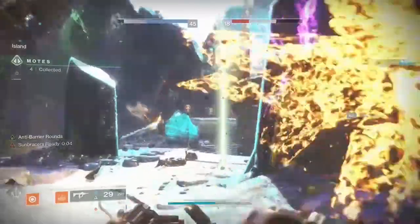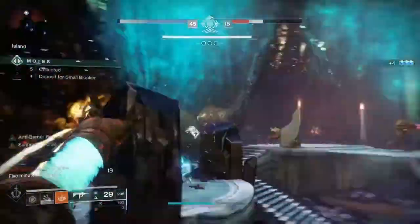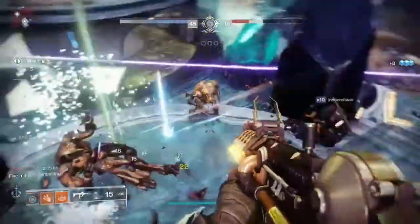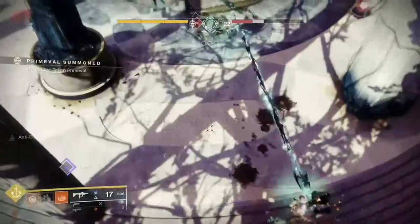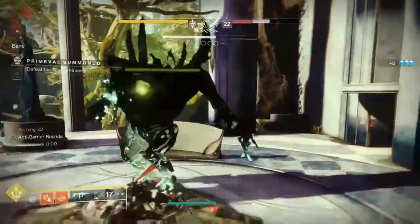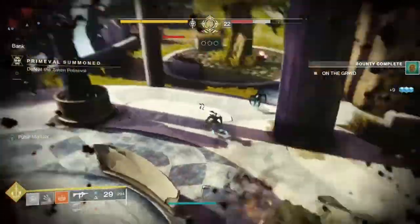This build has such a high degree of versatility that I decided to take it into Gambit, and lo and behold it kicks a lot of butt. With the layout of Gambit maps being larger and more open than most strike areas it can sometimes be difficult to get the cellular pain train going, but once the train leaves the station and builds up speed, you and your allies will be swimming in a jacuzzi of motes aboard the Rasputin Express.